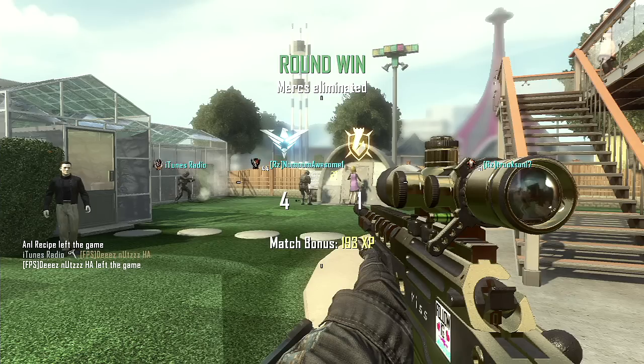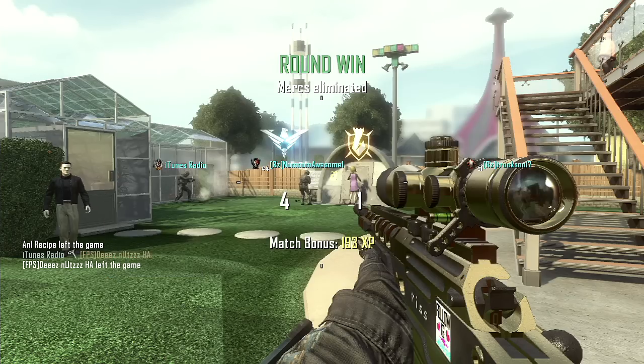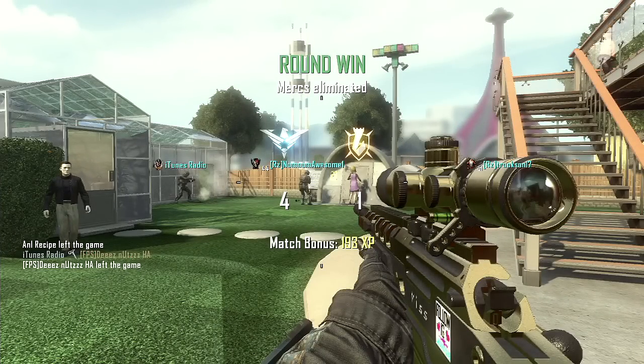Things to improve from this game: one, don't quick scope if you can't do it — they died twice because of it, and they would have been seven or eight and zero without those. Two, lines of sight — there are a lot of different lines of sight in this game and people are still finding new ones; watch videos of really good players or play with good people. Three, weapon choice — Search and Destroy on Nuketown centers around map control. On defense sniping is okay, but on offense SMGs and rifles are going to benefit you more if you want to win.